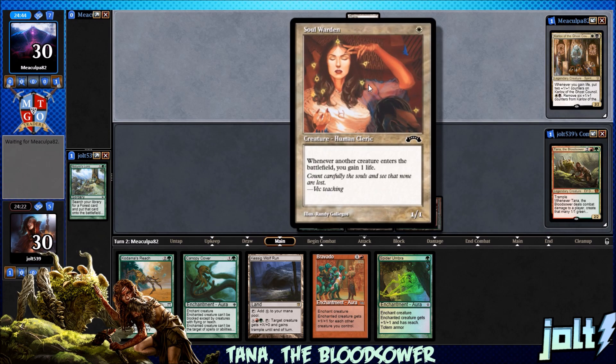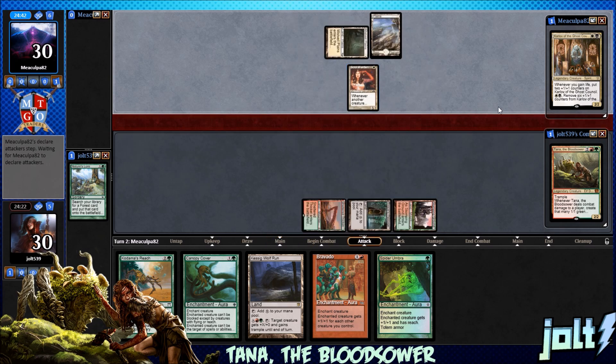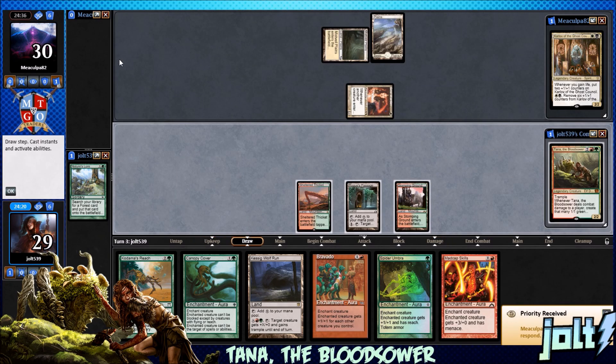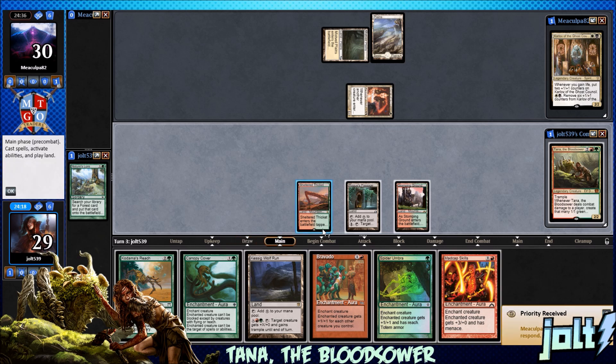Now that our opponent has Soul Warden out there, whenever a creature enters the battlefield, that's going to be a little bit of a bummer for us. We're going to have to figure out a way to deal with Soul Warden once we keep getting all these Sapling tokens. But if we go for Bravado, that might be a nice way to handle that. Let's get Kessig Wolf Run down. We can go for Tana, and next turn we have Madcap Skills and Canopy Cover — I like that. Let's try and outrace Karlov.